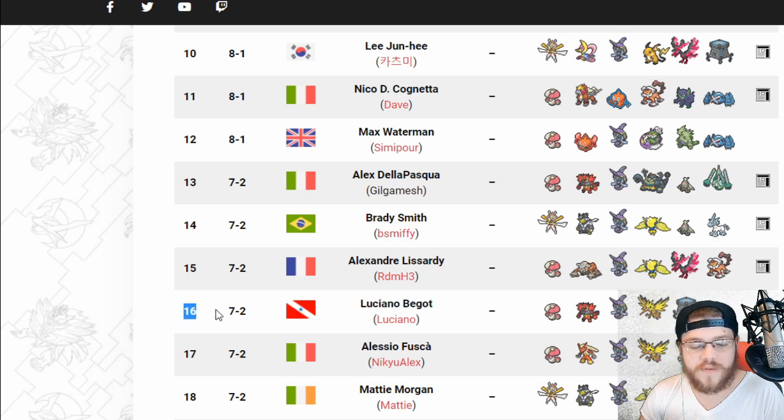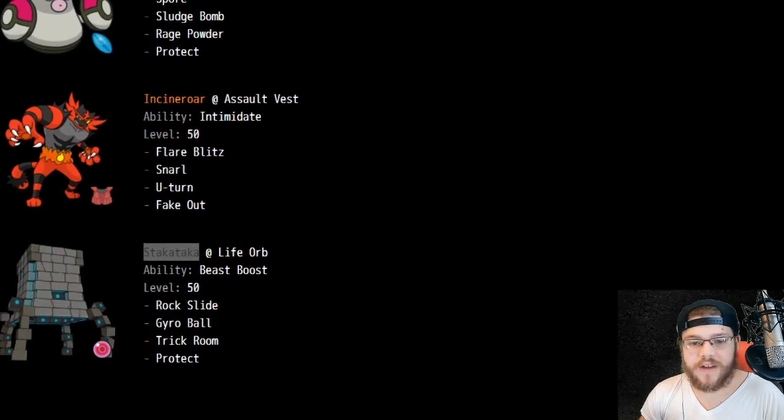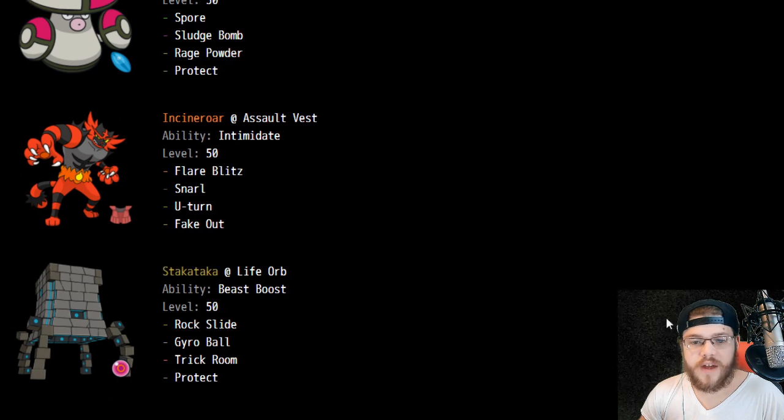Rounding off top 16 in 16th place, we have Lushano with Stakataka on the team without any other Trick Room setter. It's interesting — obviously Stakataka can set up Trick Room itself, but there's no other Trick Room setter to set it up before it comes in. Pretty interesting. Dual STAB, Trick Room, Protect, Life Orb — pretty standard set there. Assault Vest Incineroar is a bit different — in favor of Parting Shot, we have U-Turn because of the Assault Vest.